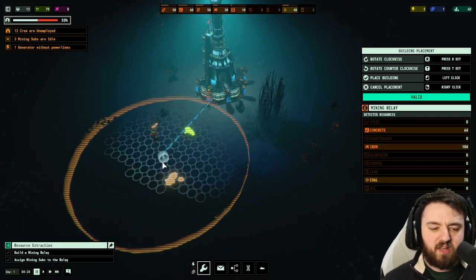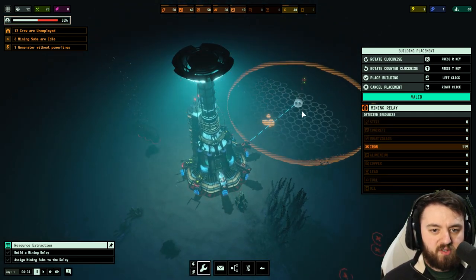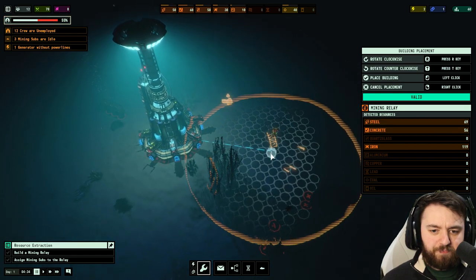It'll light up anything in the vicinity, and at the right side you can see all the resources. In this case, we would have access to 64 concrete, some iron, and some coal. We can move it about to see what all we can get.